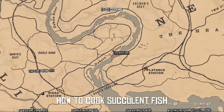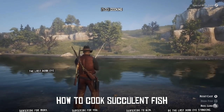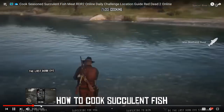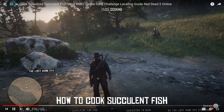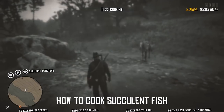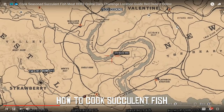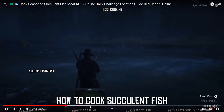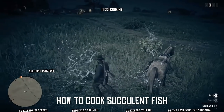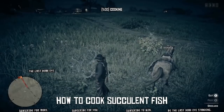I'm going to show you how to cook seasoned succulent fish meat. First you're going to need to catch either some trout or some salmon — the location I just showed on the map is where you can find trout, as you can see I'm pulling a trout in right now. Once you catch trout or salmon — this might work for bass as well, I'm not a hundred percent sure — you go into your satchel, highlight them, and hold down A to break them down. Once you break them down they'll be removed from your satchel and instead you will have succulent fish meat.